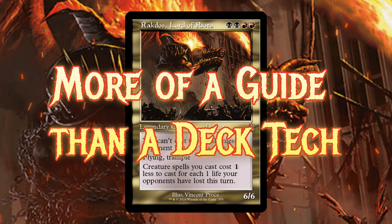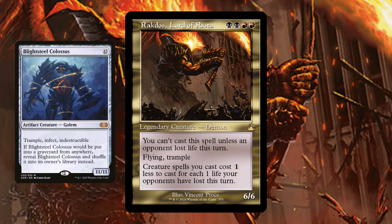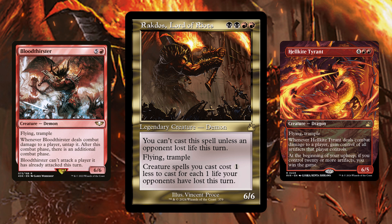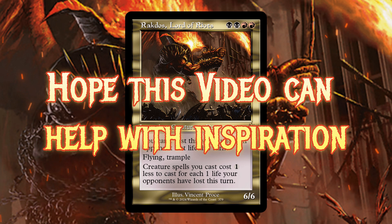I don't have a deck list below because here I'm going to give you suggestions. You want to have some pingers in your deck and you do want to have big payoffs. There are a lot of ways you could play this demon — you could play an artifact theme where your creature spells cost zero, or go Eldrazi since they're colorless spells you can reduce to almost zero. You can also go into a sub-theme with demons, or really anything big and splashy.